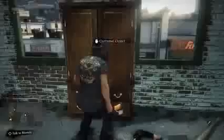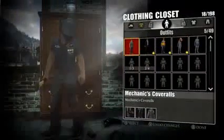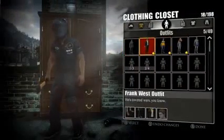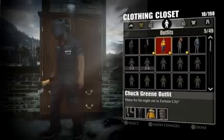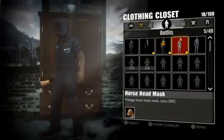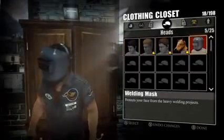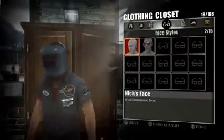In every safe zone you will have a closet. Simply go up to the closet and press B and it will show all your outfits available to you. I've got the Day One edition, so I've got the Frank West outfit, the Chuck Green outfit, and the horse head mask for some reason. All your little accessories also come in here that you pick up — as you can see my welding mask is in there.